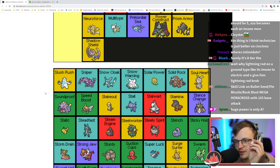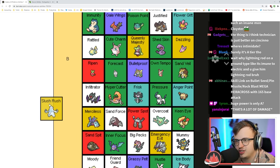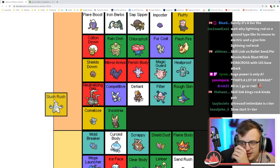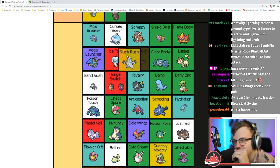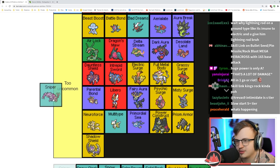Slush Rush is speed in hail — really niche, kind of nice if you get it. I don't think it's as good as Sand Rush because Ice types suck. Sniper increases crit damage — it's okay before Gen 6, then still pretty okay after, but way too inconsistent.